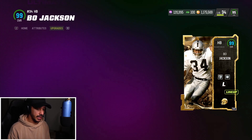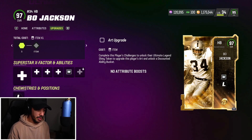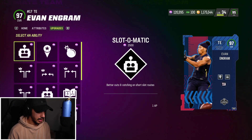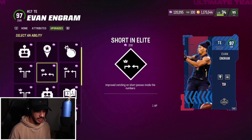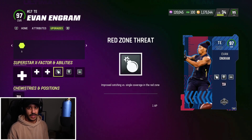I just noticed I had an extra AP on Bo Jackson — we'll take that off and put it on Evan Ingram. He also gets Red Zone Threat for 1 AP. We're putting three abilities on him: Route Apprentice, Route Tech, and Red Zone Threat. He also gets Slot-O-Matic, Deep Out Elite, and Short Out Elite, but you don't really need Short Out since you already have Route Tech. So for a total of 2 AP, you get Route Apprentice, Route Tech, and Red Zone Threat — that's kind of crazy.